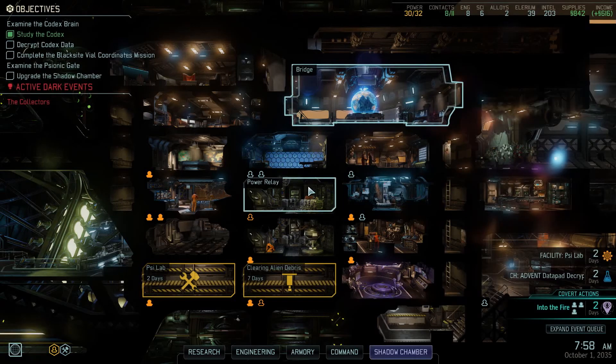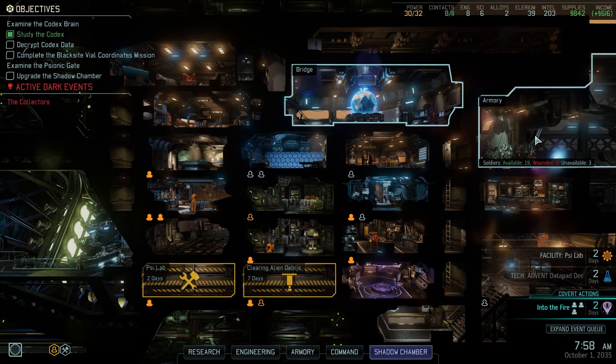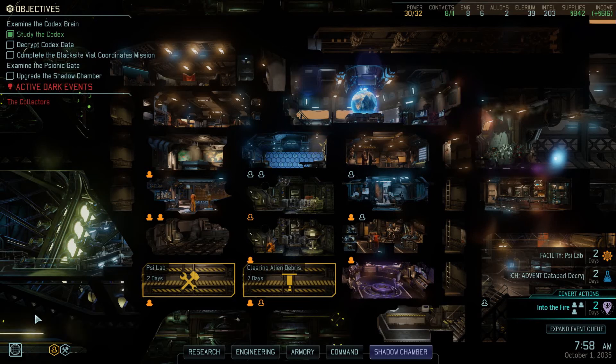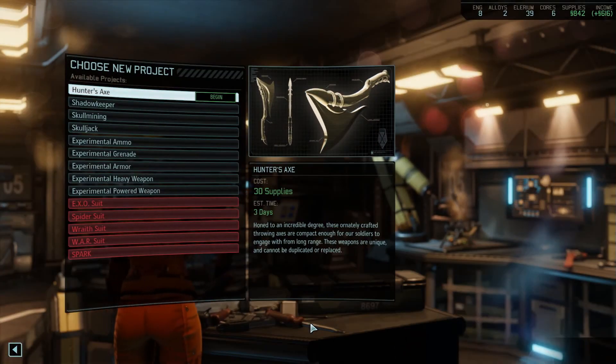Hello everyone and welcome back to Let's Play XCOM 2 War of the Chosen with Nino the Cucumber in 2018. We've got 19 people available, we've got several missions we can still do, and we will. We've got idle staff in the Proving Ground and the Infirmary, because the Proving Ground items - I think we should do another project. Let's have a look.